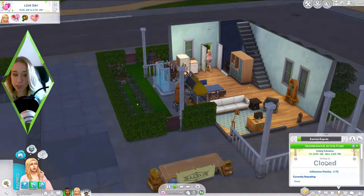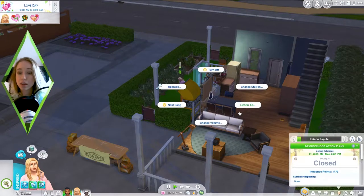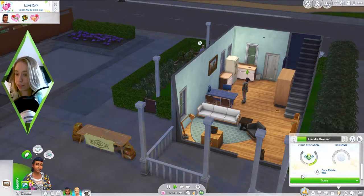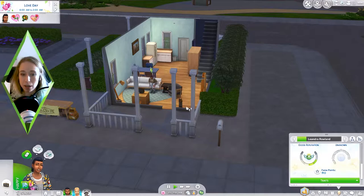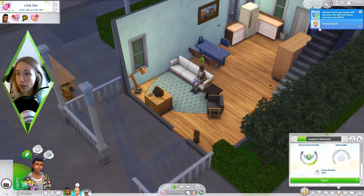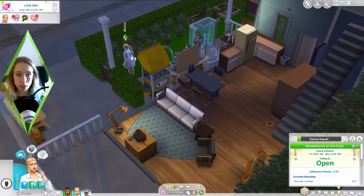There's still the neighborhood action plan that encourages neighborhood brawl. The voting is going to open in a few minutes and I don't think we can vote in the neighborhood that we have our shop in, but we can try. If it's not going to change we have to get rid of our shop, because you seriously can't work there unless that NAP goes away. I really want to repeal 'sharing is caring' - petition for repeal.